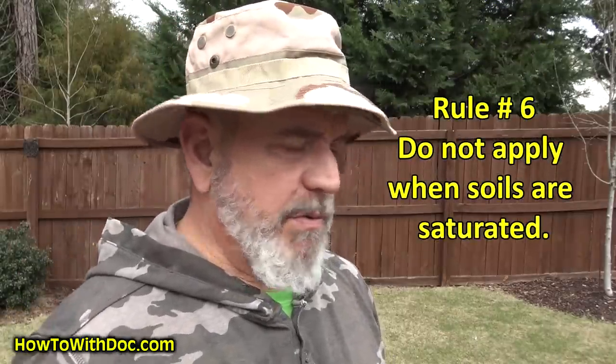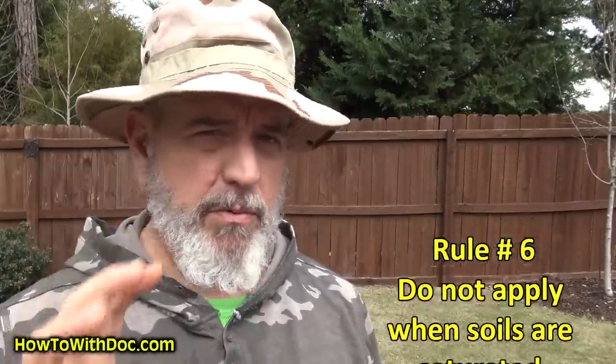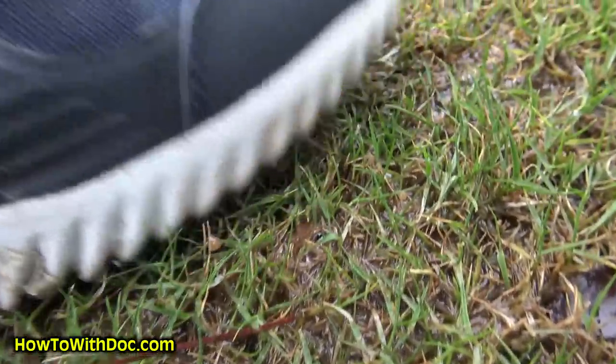Rule number six: this was part of our last video — we talked about saturated soils. You want a window of three, four, or five days with no rain so that upper layer of soil dries out. I want to see a nice half to one inch of dry soil when we put out our pre-emergent. If we put pre-emergent on saturated soil, it's just like a saturated sponge — nothing else is going to be absorbed. Put it out on dry soil, then water it in or let the rains do it. The DG particle will explode, suck into the soil, and even if you have thunderstorms after that, it doesn't matter because it's already in the soil.